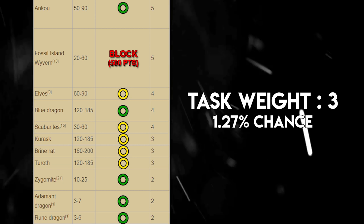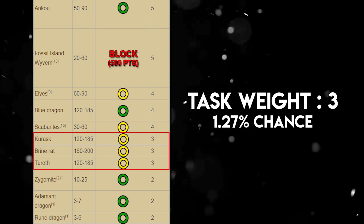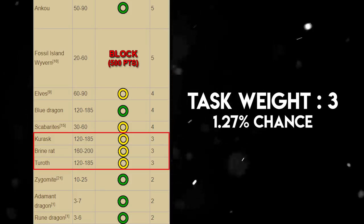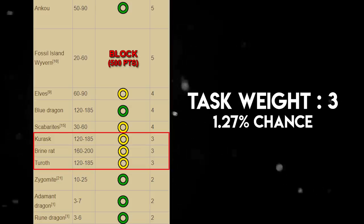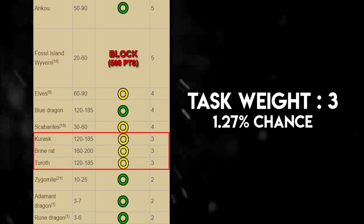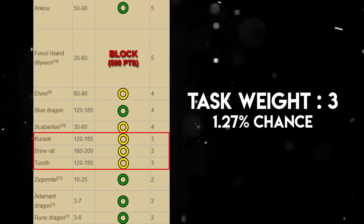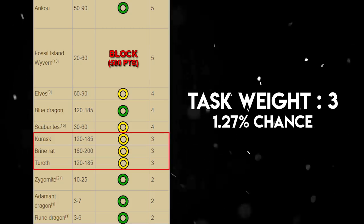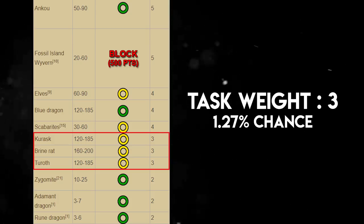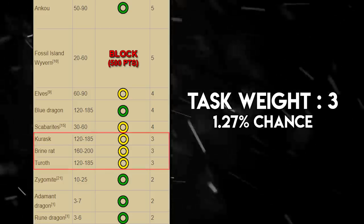Tasks with a weight of 3 have a 1.27% chance of being assigned, and all three should be skipped. Kurasks are located in the Relekka Slayer Cave in single-way combat and take quite a while. Brine Rats should also be skipped. Turoths are in the same single-way combat environment in the Relekka Slayer Cave, so skip those as well.